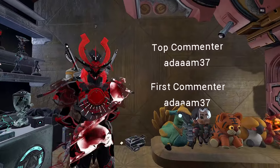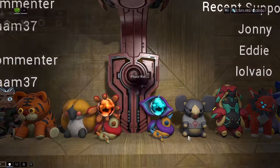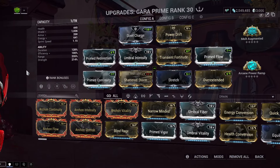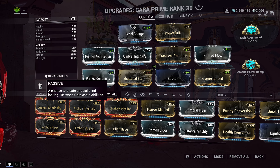Let's keep going. We're going to go over her abilities first before we go over the mods. We're going to go over her passive, which is a chance to create a radial blind lasting 10 seconds when Gara casts abilities. This also has a pity system built into it - any time this does not trigger when you cast an ability, you get 20% added to that 15%. So it's going to get more and more likely to happen.